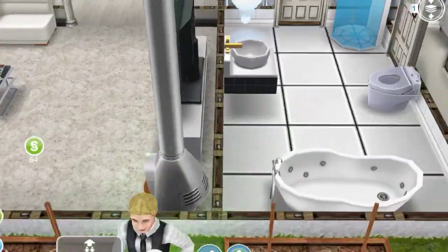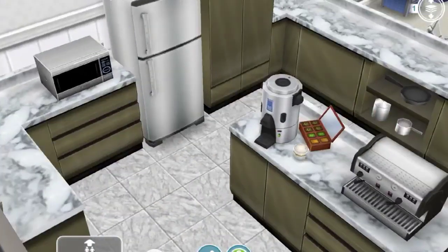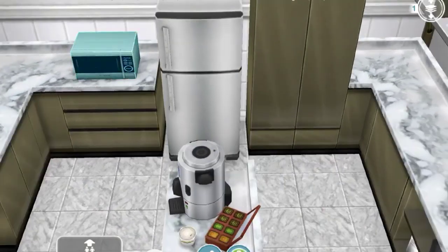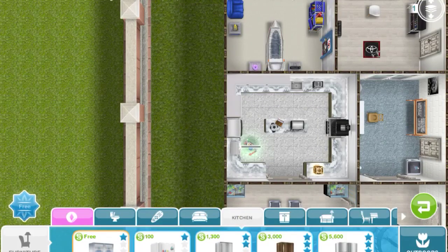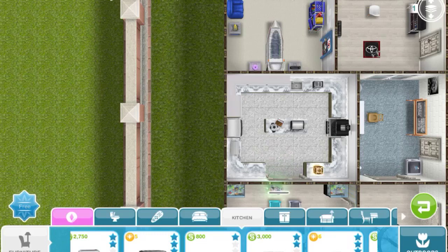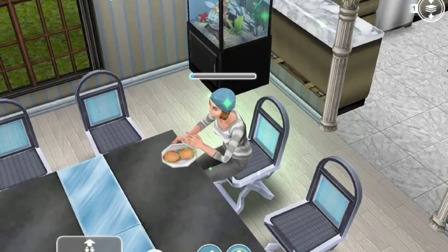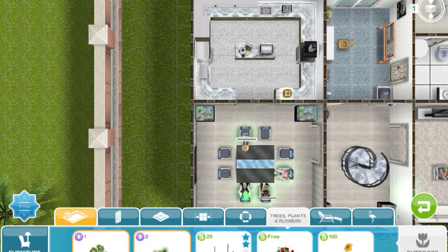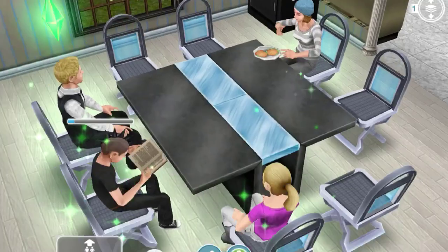Our next goal is to make some hot snacks in the microwave. Have your sim go to the microwave and make hot snacks. For this goal you just need a microwave — go to the kitchen section and it's either the 800, 3,000, or 6 lifestyle points microwave. The garden patch, if you don't have one, is under outdoors, then plants — it's a $20 garden patch. She just finished making hot snacks — that's the fifth goal.